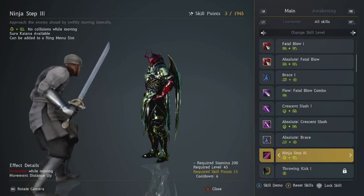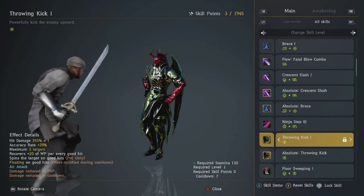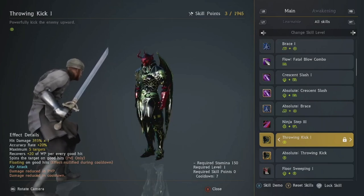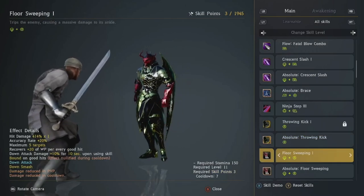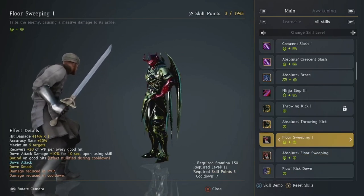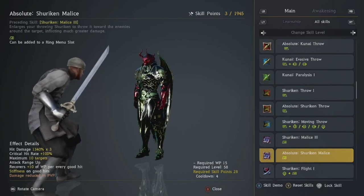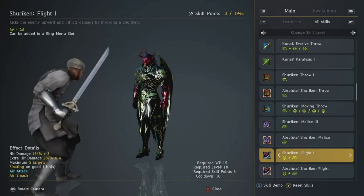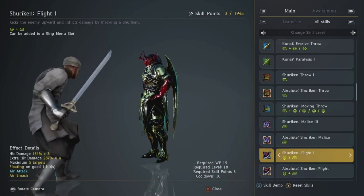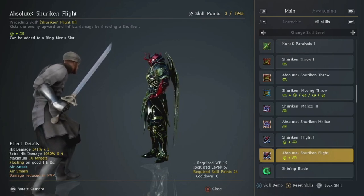Ninja Step is one of your most important skills — get that leveled up as quickly as possible. I don't use Throwing Kick personally, but if you like having the extra catch, at Tier 2 I believe you can cancel the Throw Kick with a Fox Claw — but that's not my playstyle so I keep it locked. Floor Sweeping — definitely put a point in this as soon as possible, and later when you've got your core skills you can Absolute it, but just unlock it for now. Shuriken Malice — another very important skill, get that Absolute as soon as possible. Shuriken Flight is a medium priority — situational, can come in handy, and Absoluting it does do more damage.